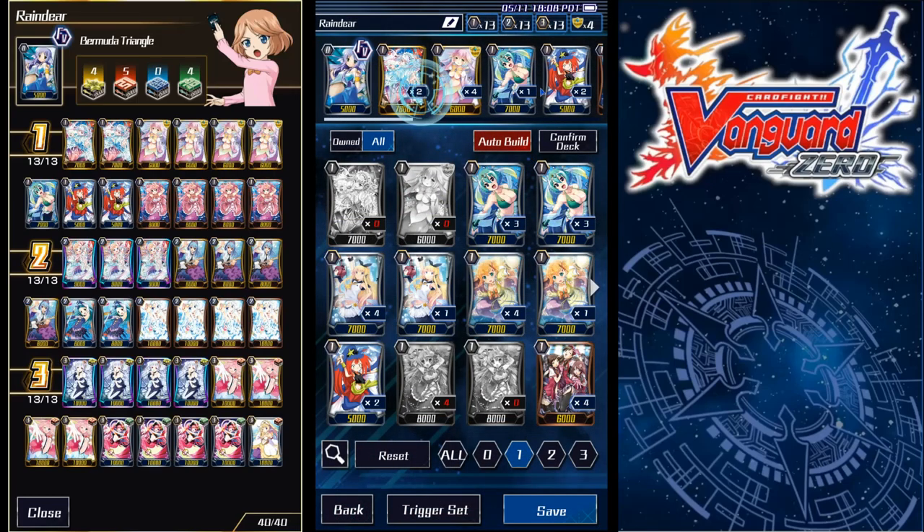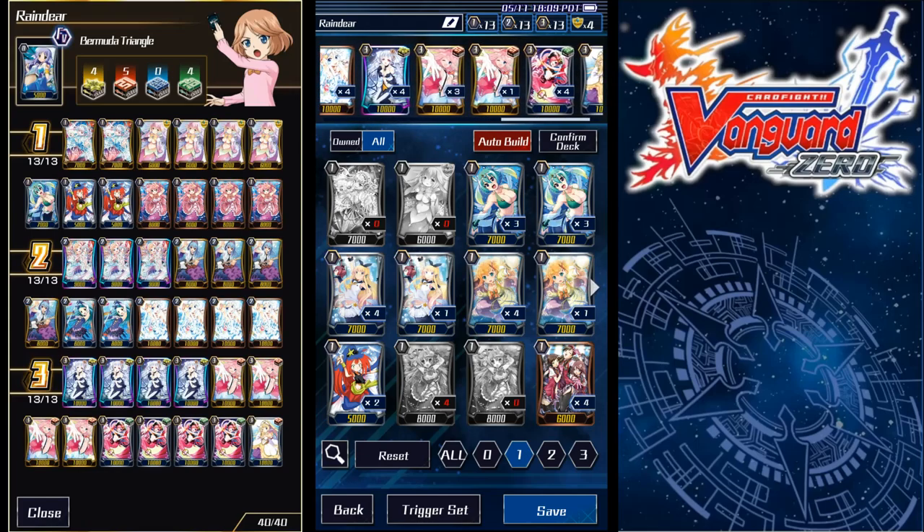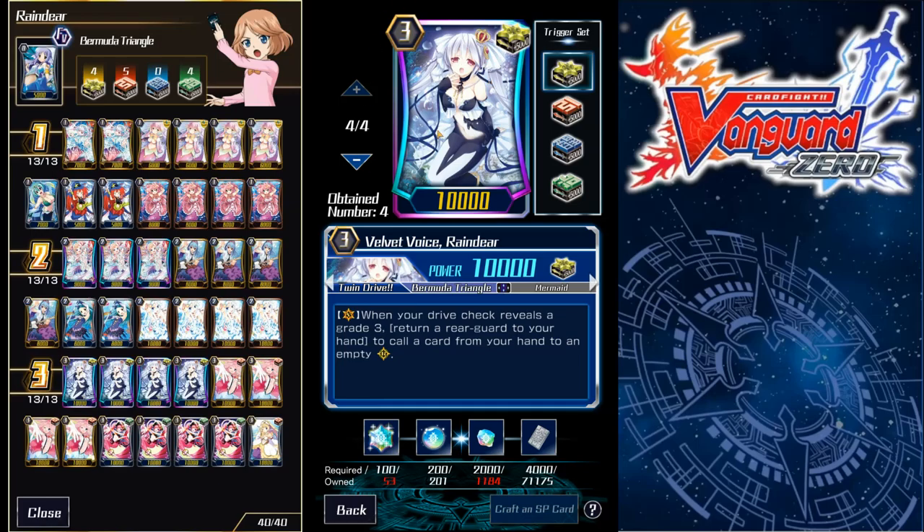So the deck has a ton of draw power. It's pretty aggro — not really a defensive deck, more offensive. It's akin to good stuff Nova Grapplers if I had to compare it to anything. You want to run crits over stands because Reindeer bounces something up and calls something down, and you put the trigger power on a rear guard in the back row that's still standing. So it effectively turns crits into stand triggers in an indirect way — you don't need stands because it's not necessary. Stands would be if you were running Riviere. That's why Riviere and Reindeer unfortunately do not mix well at all. Pacifica works in both decks, but the two need to be separate — they're two separate decks.